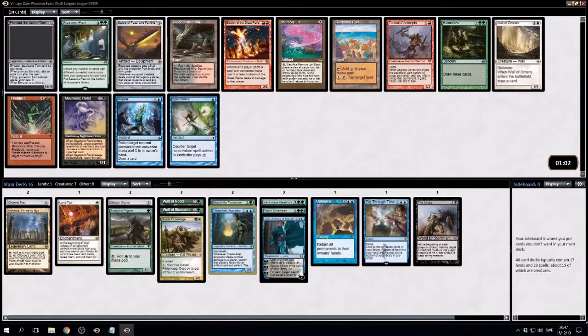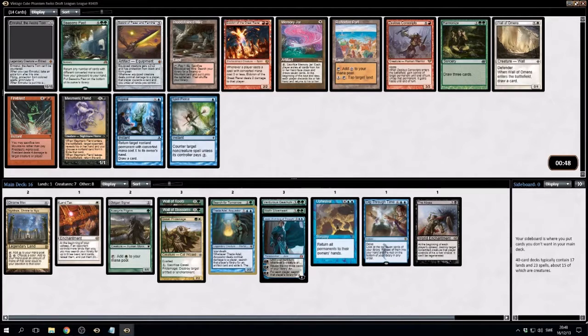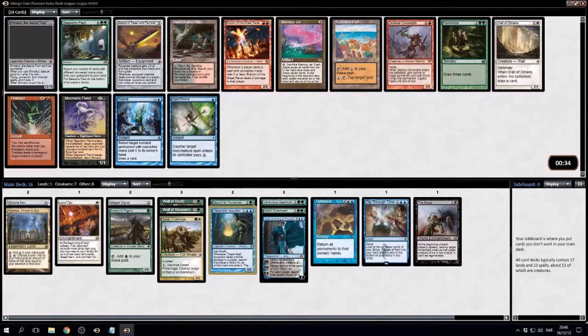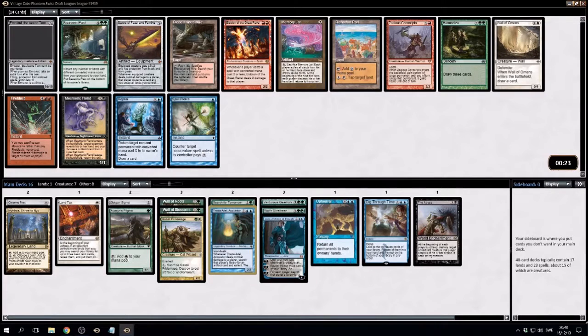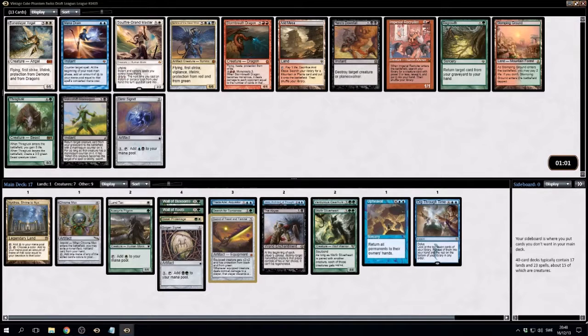Original Emrakul. Rishadan Port. Memory Jar. There's a Sword of Feast and Famine. Seasons Past. Are we blue-green? It looks like we're blue-green. This is some storm shenanigans, right? I'm not sure how to use this — I'll just draw seven. I think we want the Sword for now.